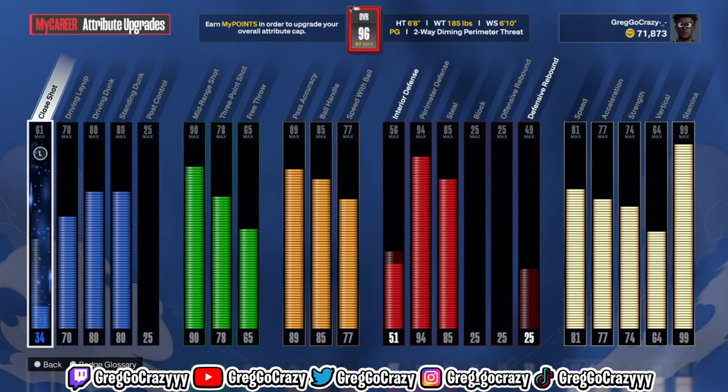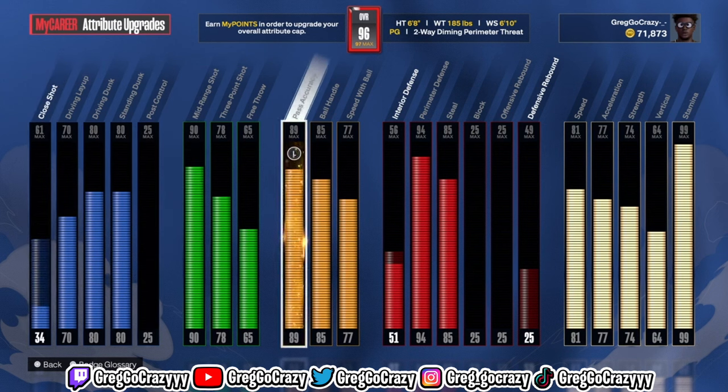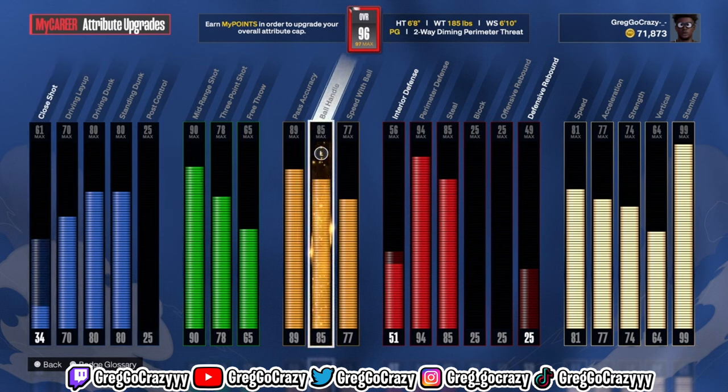As you can see, this build does have high playmaking, so this build can dribble. It has an 85 ball handle and a 77 speed with ball — that's really all you kind of need. Now the dribble moves I'll be using in this video, y'all are about to see.